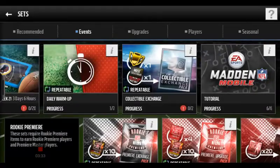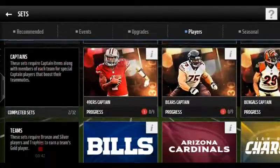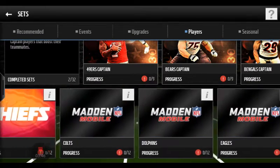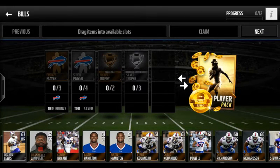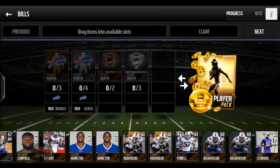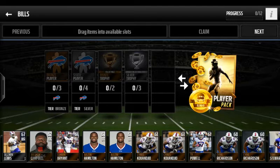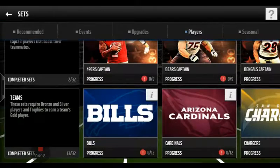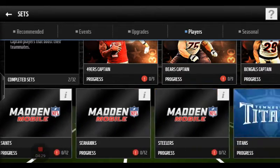Fourth, go to Players — they have each and every one of these sets for you to get a player. Start with Teams. For example, you need three bronze players for the Bills, four silver players, two bronze trophies, and two silver trophies. If you do these challenges you get 2,500 coins and a player pack which gives you one gold player on that team, probably a 74 to 83 overall. If you do all of them, you will get 32 gold players from each team.